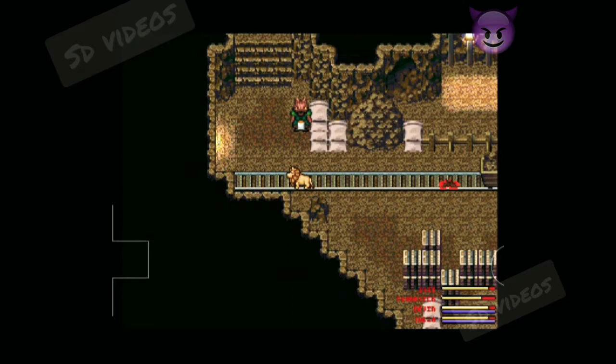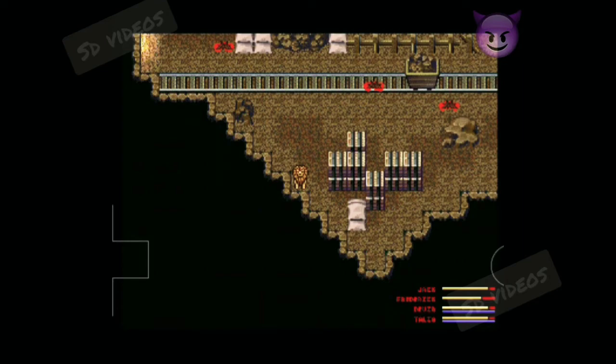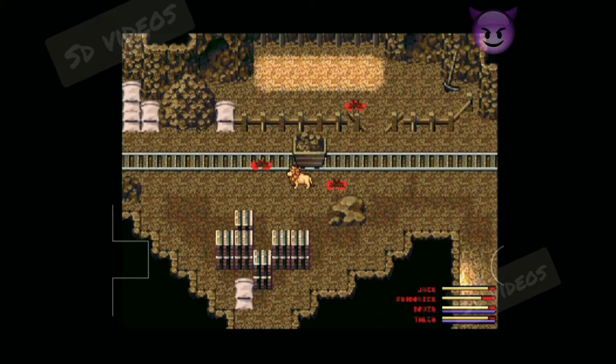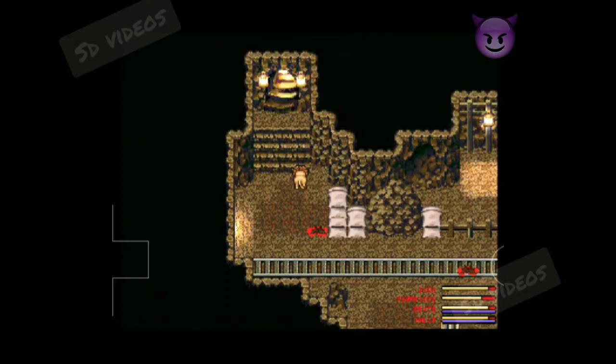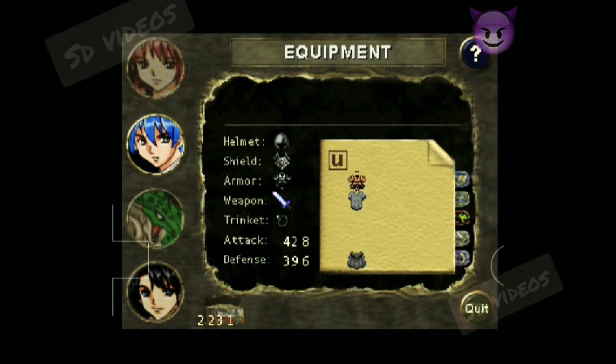These goblins are wearing something white which seems like an ID card on them - yeah, dwarf ID card. You need to fight them and they give you a lot of gold coins. They shed a lot of resources which can be used, so it's good if you want to grind at good levels when you have this dwarf mine completely infiltrated.